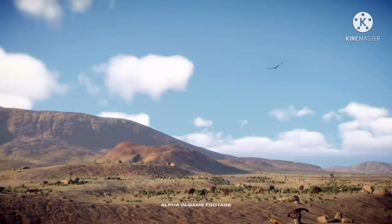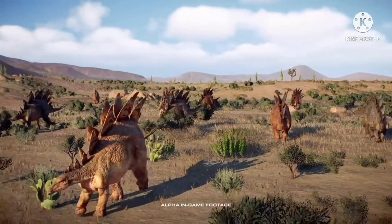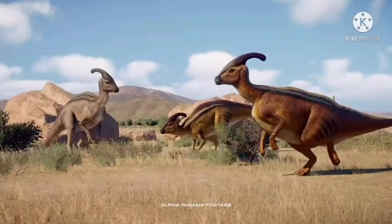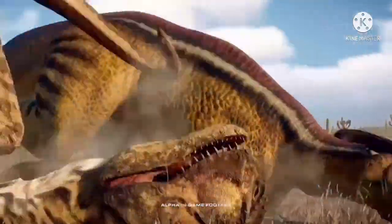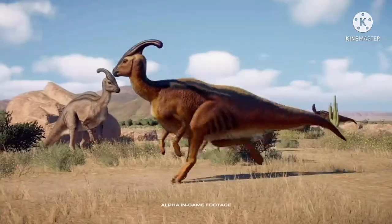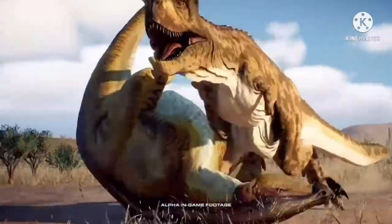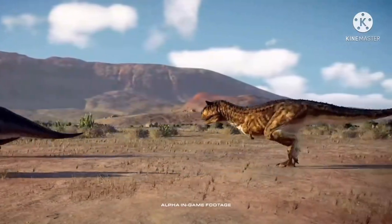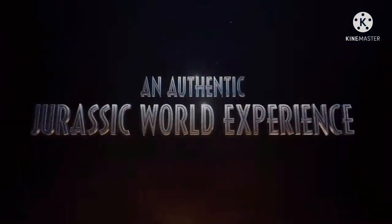First, we're going to look at the trailer, which shows the Pteranodon flying over as it did in the first trailer, except this is alpha in-game footage where we get to see some Parasaurolophus. As they peacefully coexist with a herd of Stegosaurus — they do move in herds, folks — we get to see a Carnotaurus literally smash one of them with his horns, which looks amazing. The Carno even gets flipped over because he runs into the Parasaurolophus, but still manages to kill it.